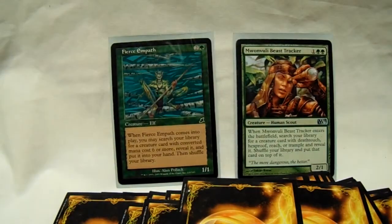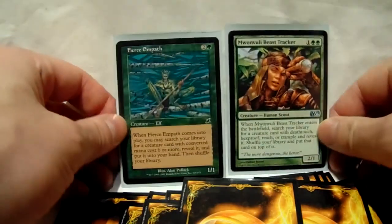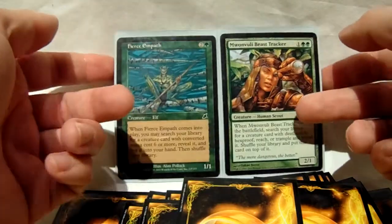After that, just a couple of search cards. Fierce Empath for the bigger creatures in the deck — six cost or more. And Beast Tracker for anything with Hexproof, Reach, Trample, or Deathtouch. Both three-drops, a 2/1 and a 1/1. They just get things in your hand in case you don't have a creature.